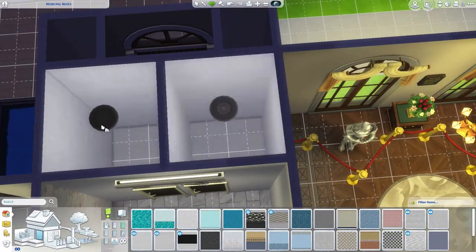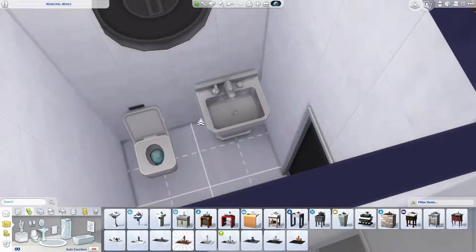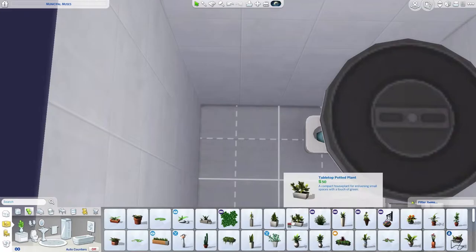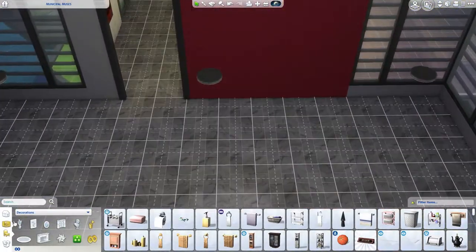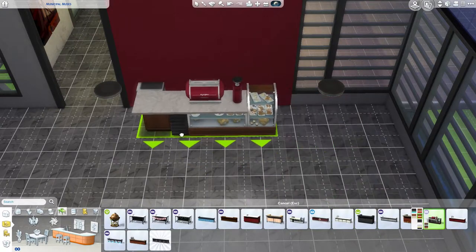Bathrooms — by the way, I only show one and skip out the second one because they are literal copies of each other. They're just separated into male-female bathrooms. They're exactly the same on the inside, so there's no point in showing you two of the same things — it would have just made this video longer than it needed to be. Now moving on to the coffee shop.